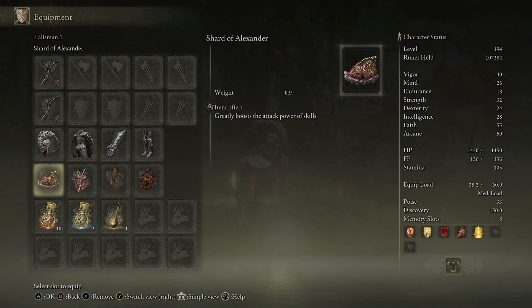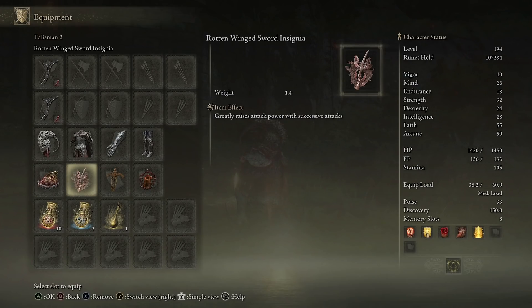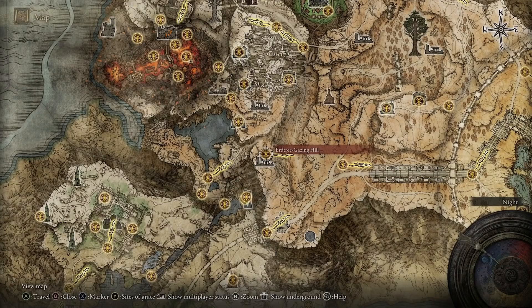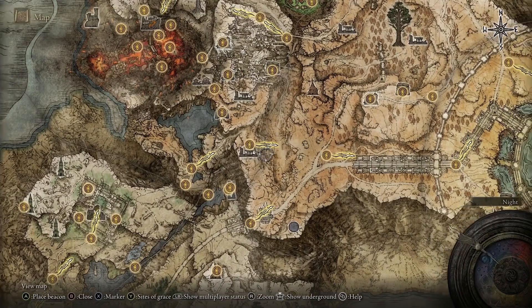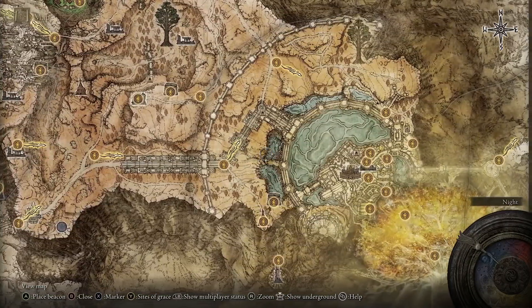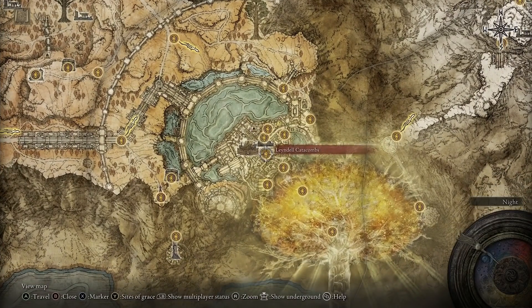For Shard of Alexander, you have to do Iron Fist Alexander's quest — you can kill him early and get a less potent version of this talisman, but I'd recommend doing the entire quest. Rotten Winged Sword Insignia you get for assisting Millicent in her quest. For the Ritual Sword Talisman, make your way to Erdtree Gazing Hill in the Altus Plateau region, come down to Lux Ruins, take down the boss there, and you'll get it. For Lord of Blood's Exhortation, you will have to make your way to Leyndell Catacombs and fight the boss in there.